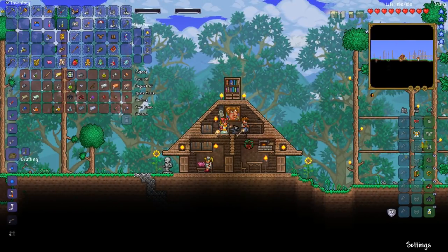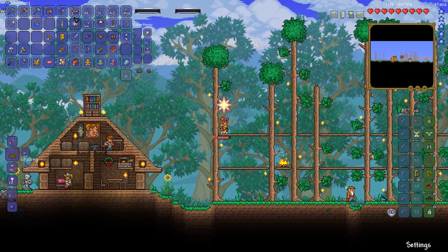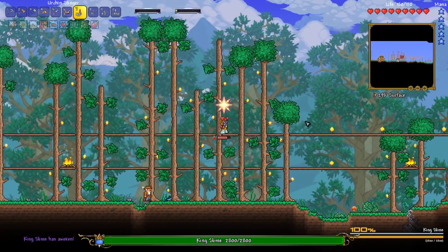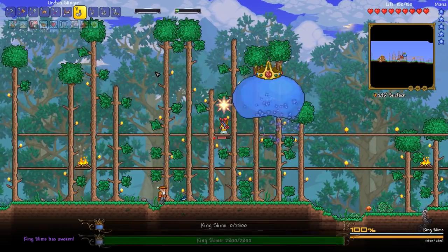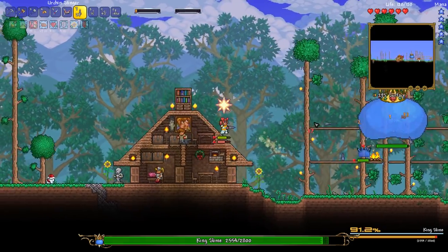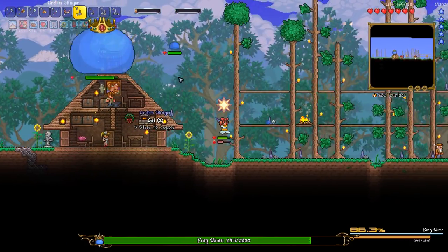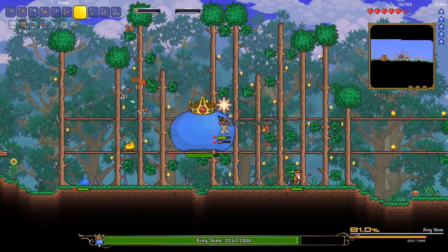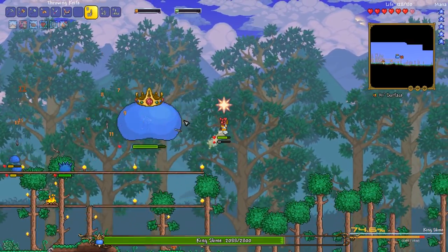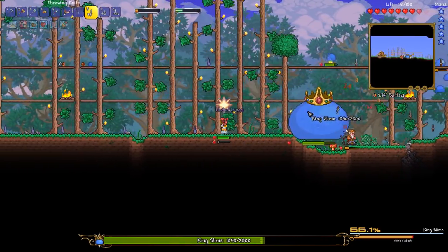All righty guys, the big question I guess is — are we ready? I think we should be. We've got 180 health, 14 defense if we buff up, including the sunken stew effect, and quite a lot of life regeneration. All we can do is give this thing a go. This guy's actually doing a fair amount of damage here. I just realized because we died earlier, we no longer have access to the rage. That's actually freaking terrible — I'm actually a little bit heartbroken about that one.